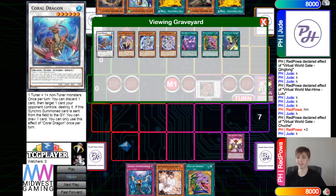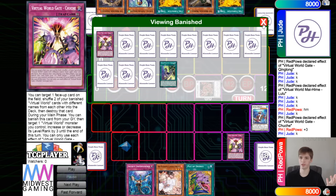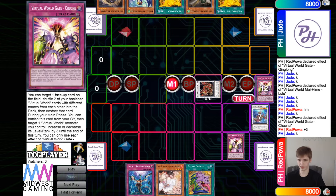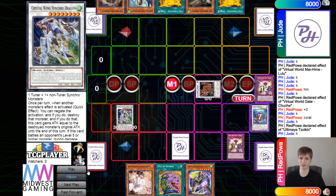My only question is: why did they choose to activate Desires and then Lulu? Why didn't they do Lulu then Desires? Because they could have been at this exact same spot and it would have just been better. They also didn't even have to activate City so early — they could have waited to set it for Zolkin. Then Coral draw on the Roshi, set Imperm, and Zolkin summons out Crystal Wing.